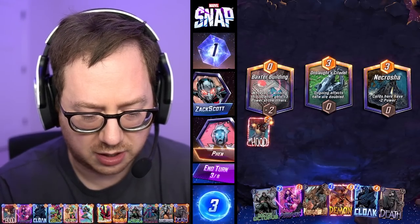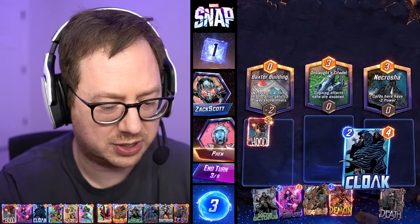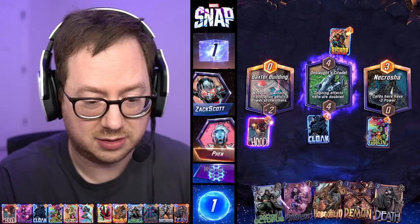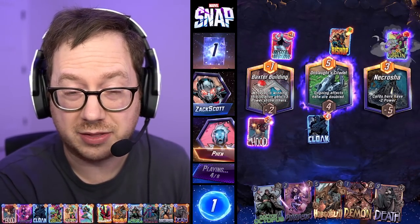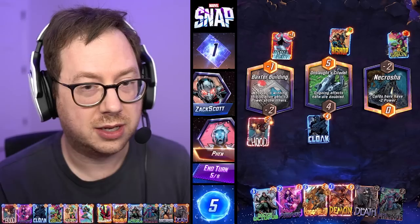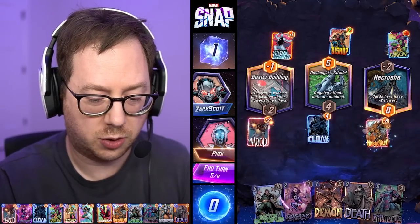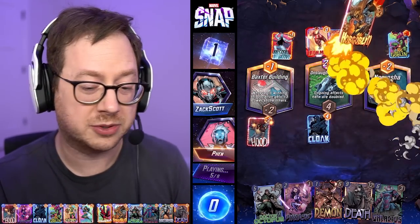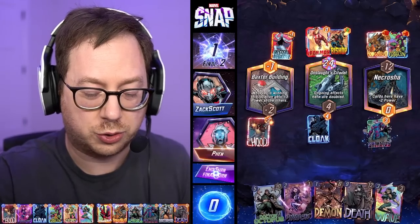I'm gonna play Cloak to get it out of here. Psylocke's a good idea, but I don't have Galactus yet - I might get him next draw. Cloak seems like the better idea; it's an on-reveal so I'm playing it right here. Putting Green Goblin here will make it a negative five in that lane for him. He's a Mr. Negative - that could be very devastating to me depending on what he gets. He could have an Iron Man in there to play at the last turn. I have Galactus now, but I'm gonna have to play Galactus on the last turn. I need to throw Hobgoblin into that lane as well and really deteriorate it.